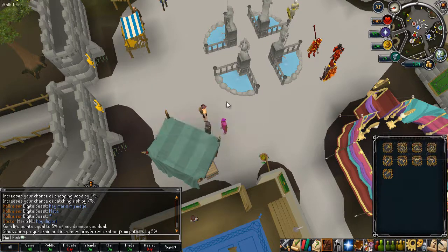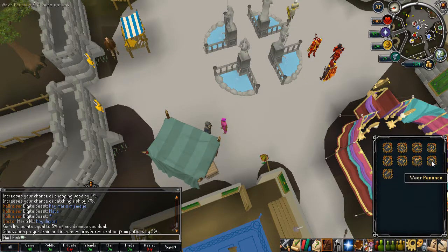Greater Reverence is a solid aura, though you don't have to get the greater version — the regular reverence is only around 5,000 loyalty points. It slows down your prayer drain and increases prayer restoration from potions by 5% — or 3% on the regular version. It's still worth having; it saves you money on prayer potions when bossing or doing general content.